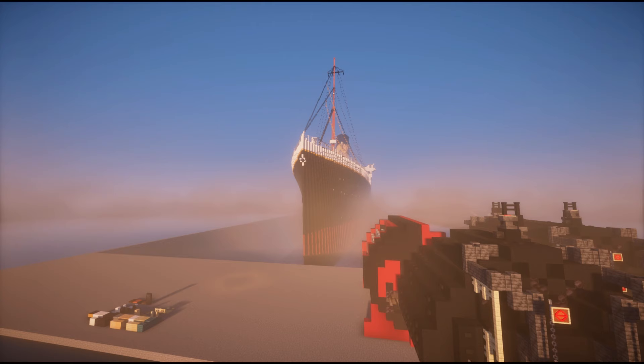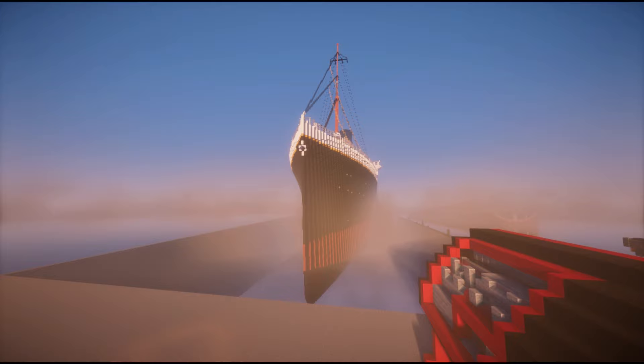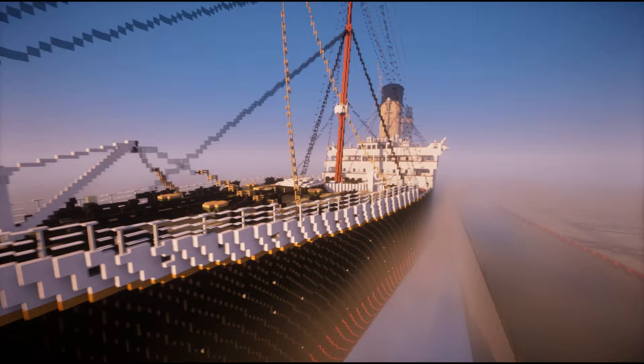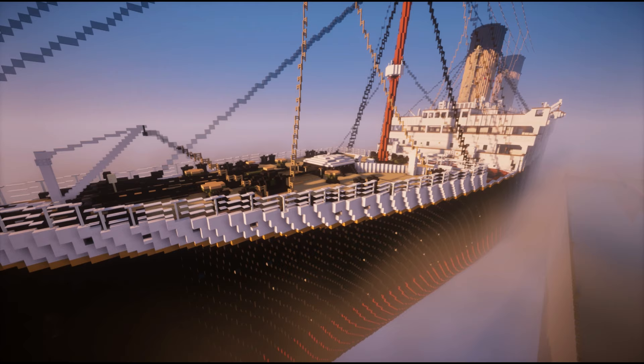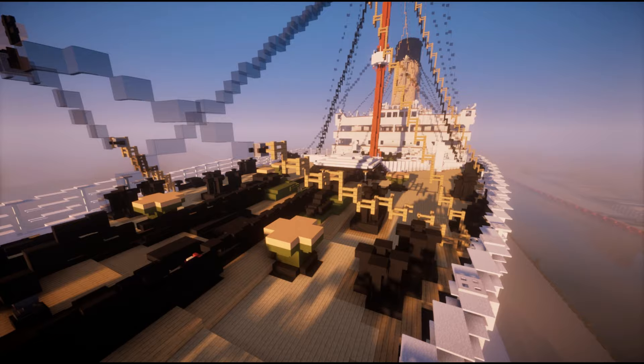I just want to quickly go over the texture pack and a little bit of the changes, some of the stuff we've built on the ship since you guys last seen it. The main goal of the texture pack is not to do anything crazy — I'm not going to make custom linoleum tiles, custom carpets, or walls. It's mainly just to make the ship look cleaner and more seamless.